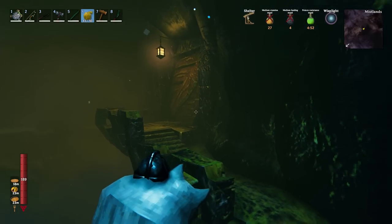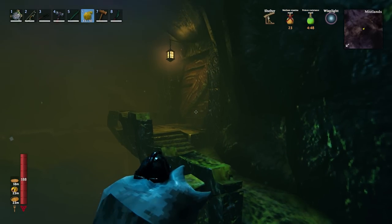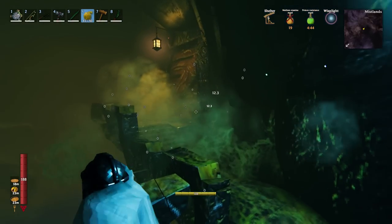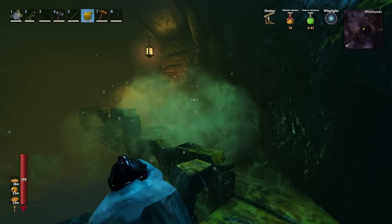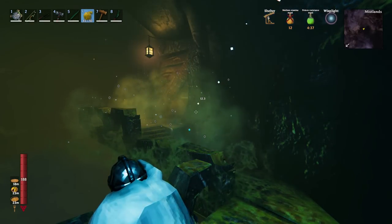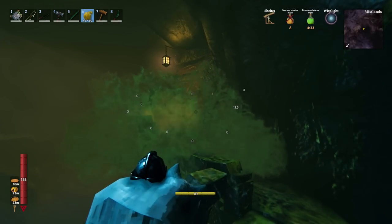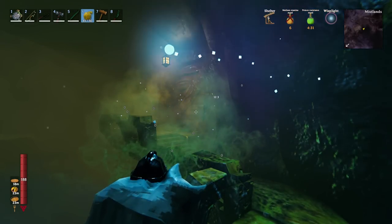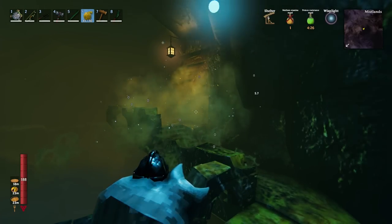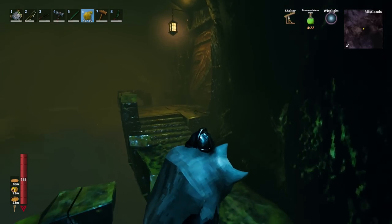We can tell from the antennas sticking out of this door that there's a seeker there. If we use an ooze bomb, the poison attack actually goes through the door and we can see the seeker taking damage. Once the poison clears we can just throw another one — and there we go, dead seeker, completely safe.